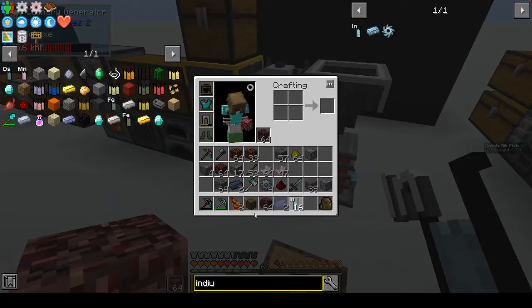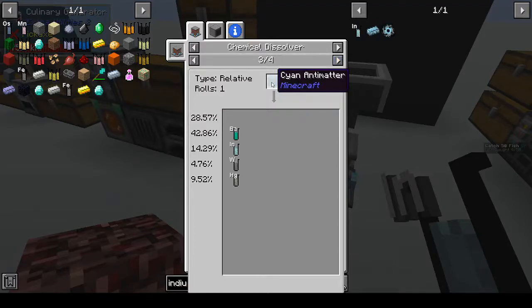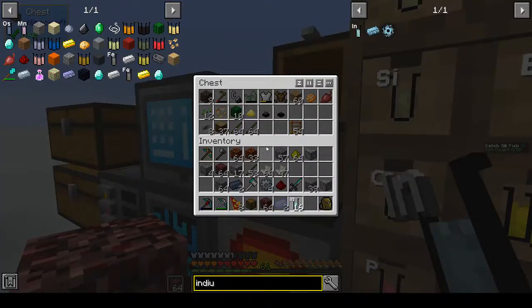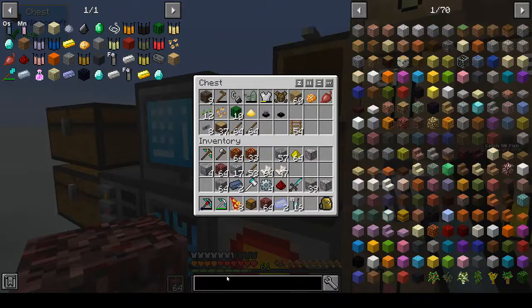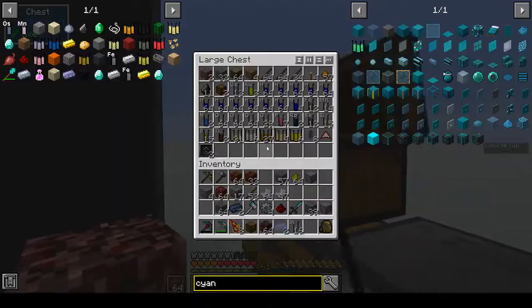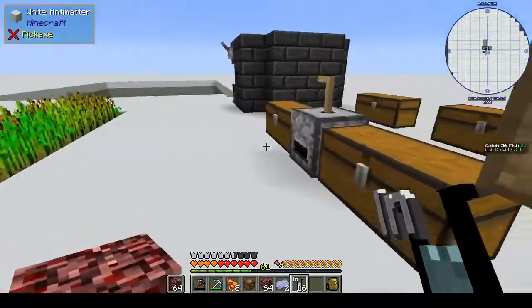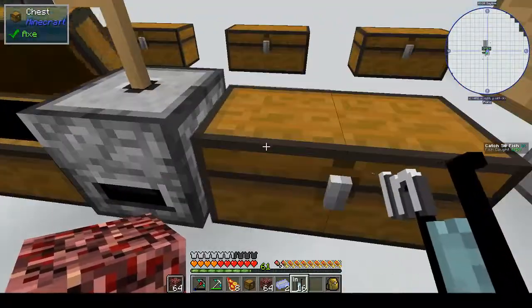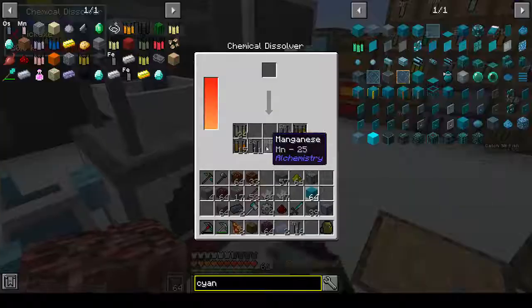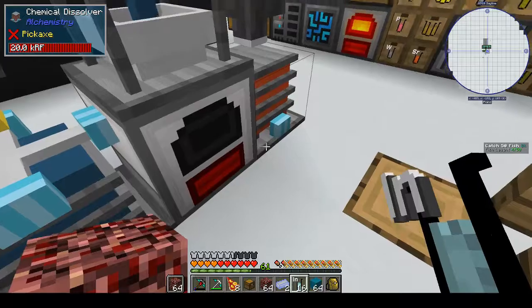Is there any other way we can get indium? From diorite, from indium ingots... oh! Cyan antimatter - that's why they had us make cyan antimatter! All right, where did I dump that off? I think it might have been in one of these chests. There it is! All right, let's make some indium.